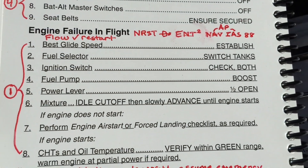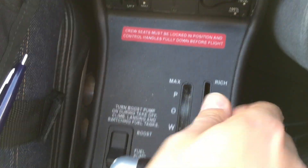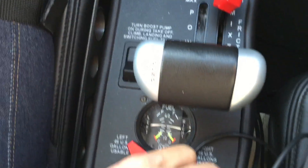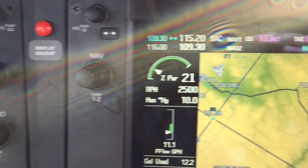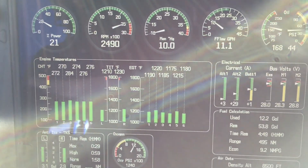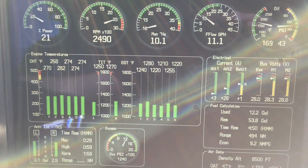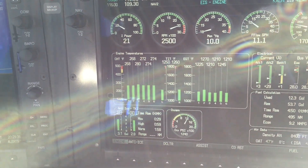First thing we want to do is go through a flow check to see if we can restart the engine. We're going to start by checking our throttle quadrant, play with different throttle settings, maybe throw the mixture full rich, make sure the boost pump is on, and switch tanks — looks like we're balanced. We might come up and take a look at the magnetos. We've still got 20% power, so we should flip over to the engine page. Check one mag — one mag is not better than both — and we'll go to the other magneto. No gain there, so we'll go back to both. We're still at 20% power.